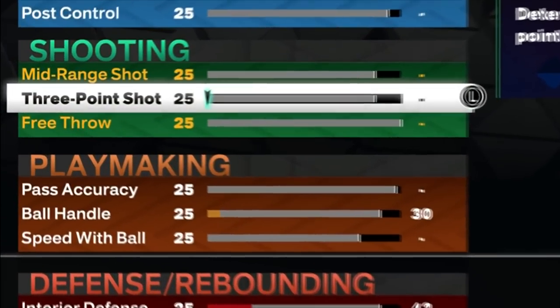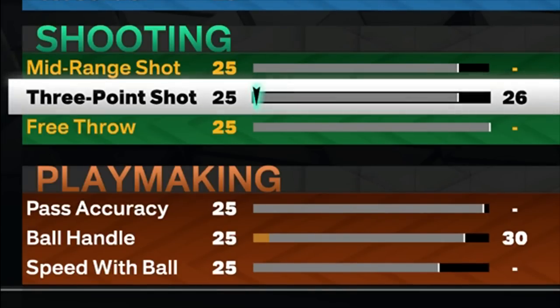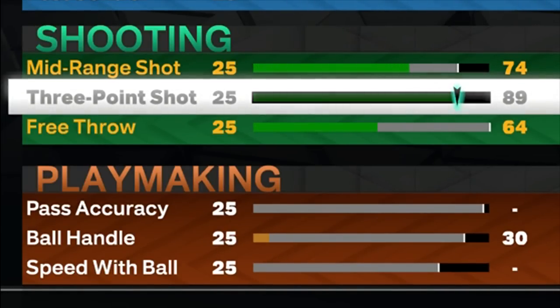When it comes to shooting, it's going to be really fire on this build. We're going to go to an 89 three-pointer, giving us gold Blinders, gold Agent Threes, gold Green Machine, Hall of Fame Volume Shooter, silver Dead Eye, and silver Limitless Range. When I tell you this build can shoot over people, it's literally crazy.